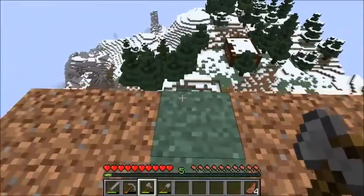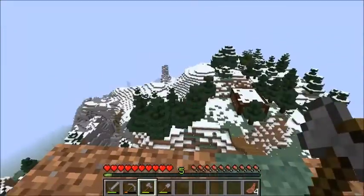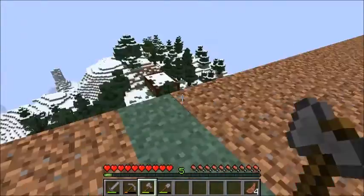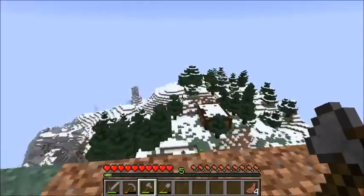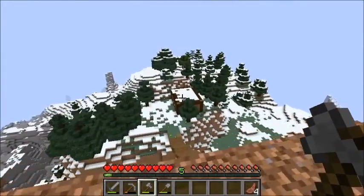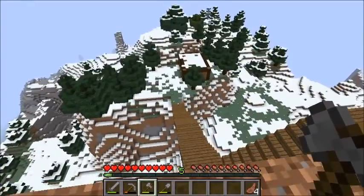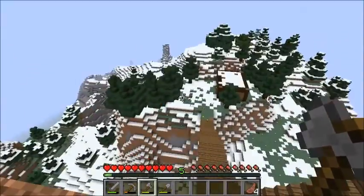Coming up to the top of this mountain, I have flattened out a majority of it. I'm thinking about adding like a little castle pillar — a cobblestone kind of thing. Our house looks pretty cool from up here, great views. And as you can see, I'm adding trees in to kind of make it look like a forest up here.